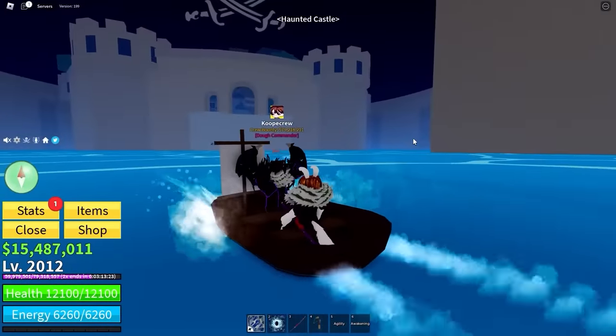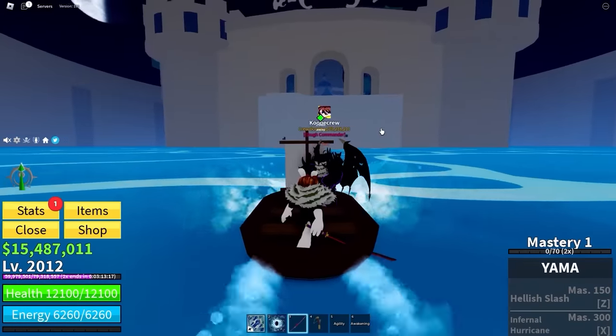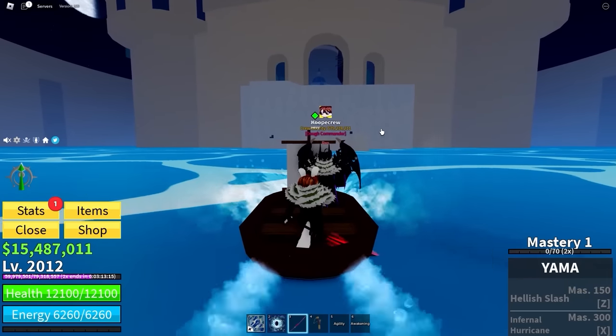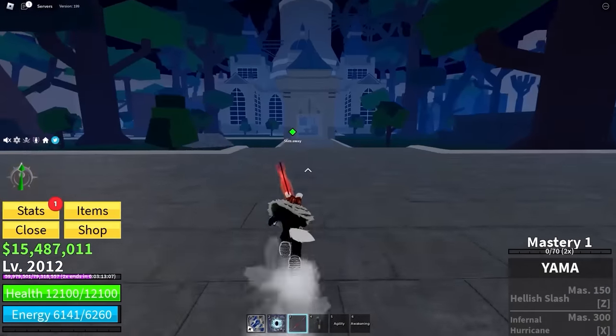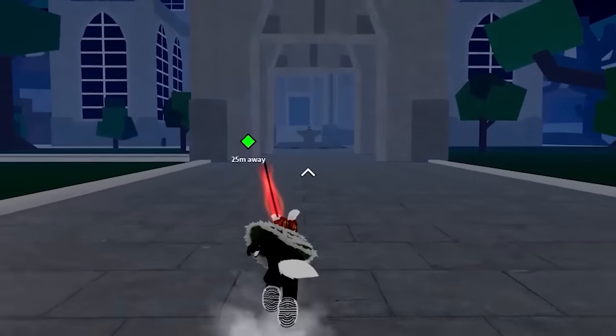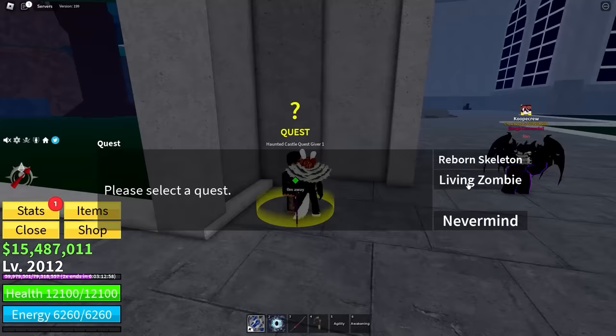We need to head to the haunted castle, because that's where my quests are. The fastest way to get the cursed steel katana is by leveling up at the same time as getting mastery. And the best way to do that right now is to defeat — we've got to defeat eight zombies. We're upgrading.